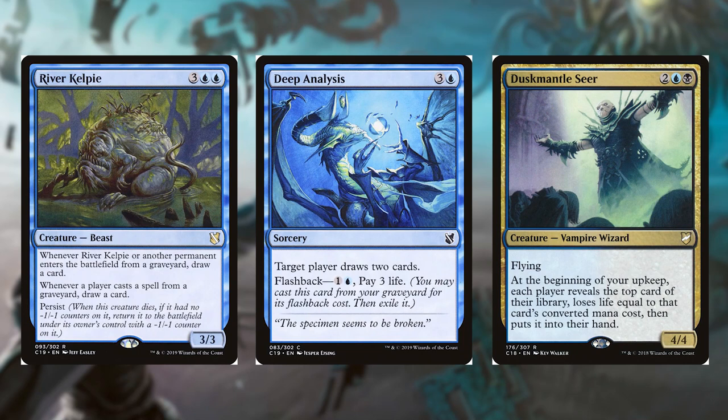Next up is River Kelpie for 3 and 2 blue, it's a 3/3 beast. Whenever River Kelpie or another permanent enters the battlefield from a graveyard, draw a card. That's not too important, but the real important part is when a player casts a spell from a graveyard, draw a card. This is not just you, but even your opponents. And River Kelpie has Persist, so when it dies, it comes back with a -1/-1 counter.